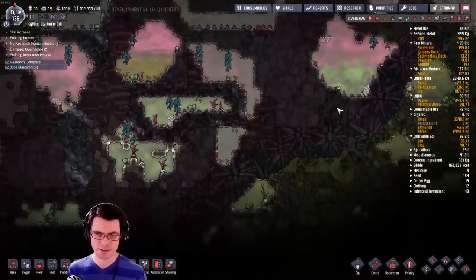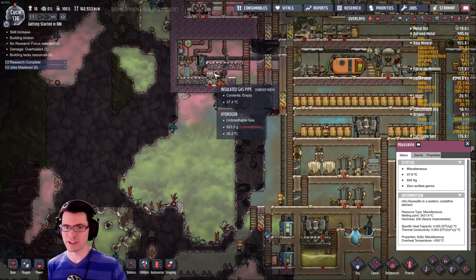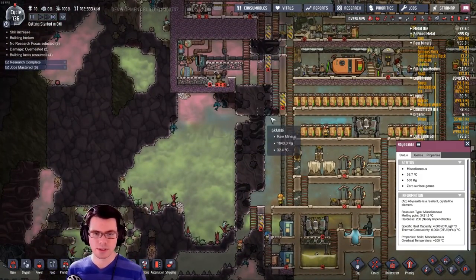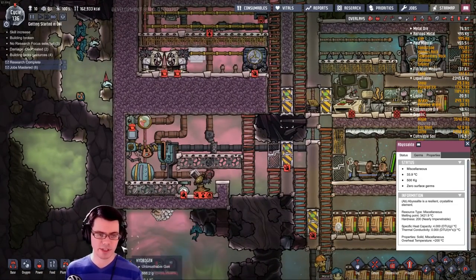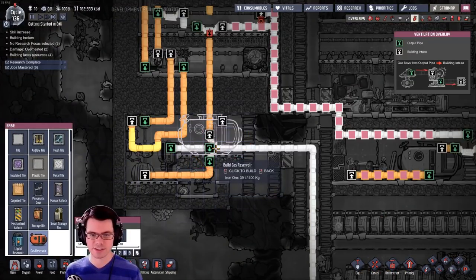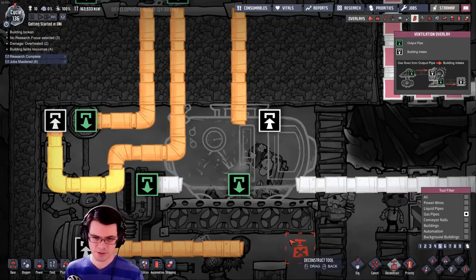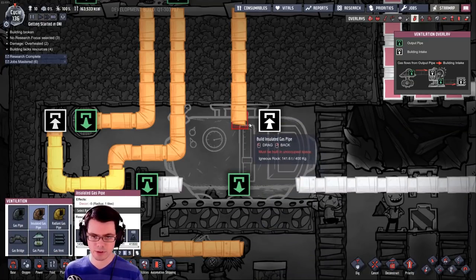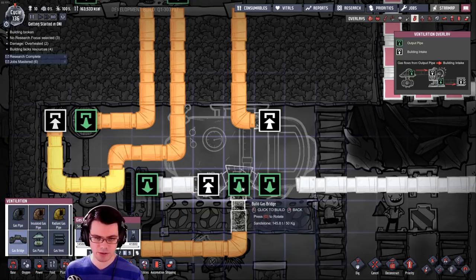We used to be able to build things out of abyssalite, but that's no longer part of the game — we actually have to work quite a bit harder to get something with that level of insulation. I'm just going to do a little bit of gas pipe rework so that it goes in there and comes out there, and then we just hop on over it.